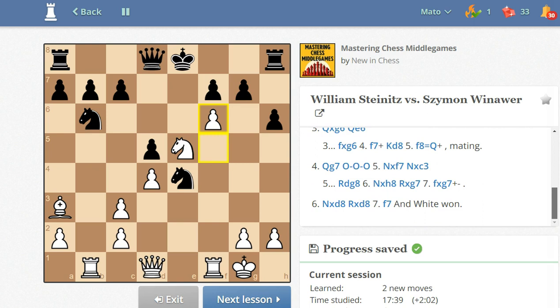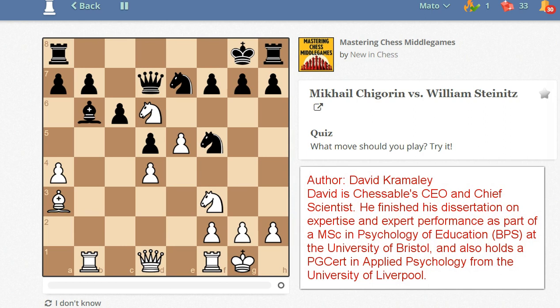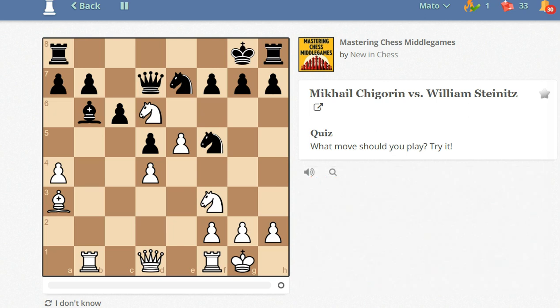Let's move to our next lesson. This is a game between Mikhail Chigorin and William Steinitz. I am tempted to click the 'I don't know' button, but that is a lazy way. I have to think of something. What move should White play? This is a king hunting game. White sacrificed the knight on f7 for the king hunt, if my memory is not playing tricks on me.